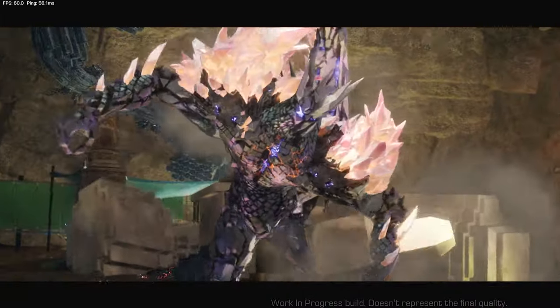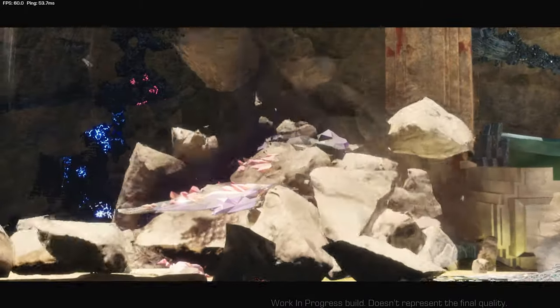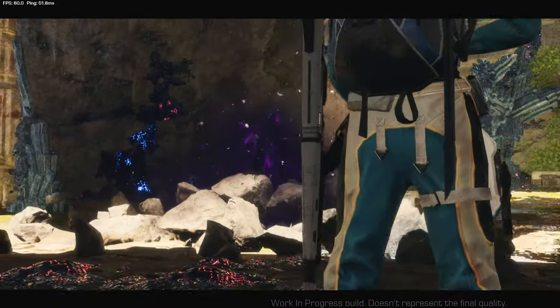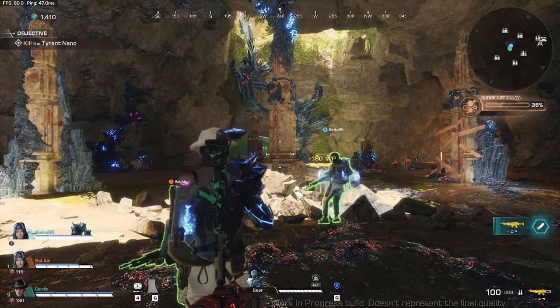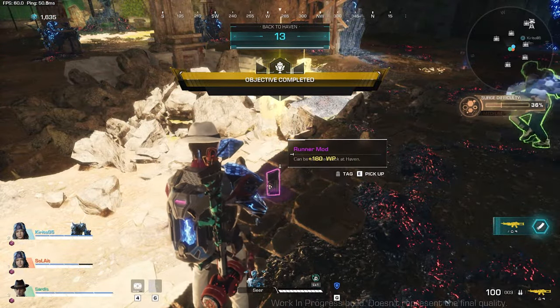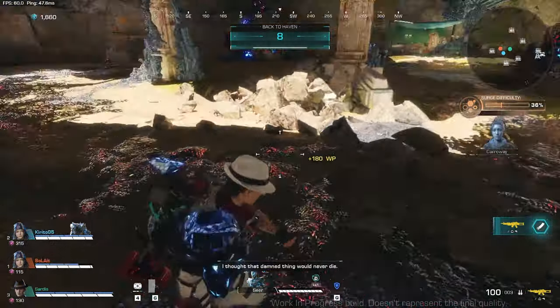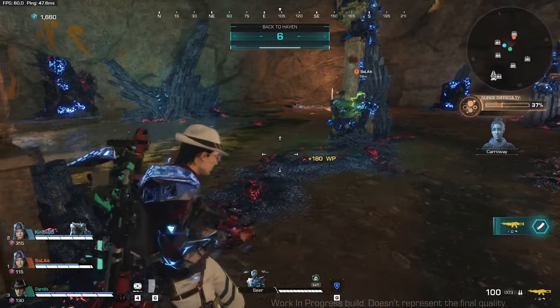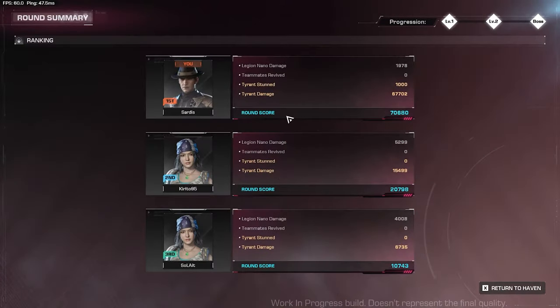We are off to the rewards. By the way, this is where you can get the runner mods — you get to pick them up as permanent runner mods as you play PVE, and you can check them in Haven. That's the end of Sector 1. We have our round summary — I'm first with 70,000 points. Press X to return to Haven.